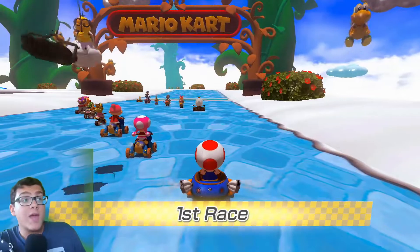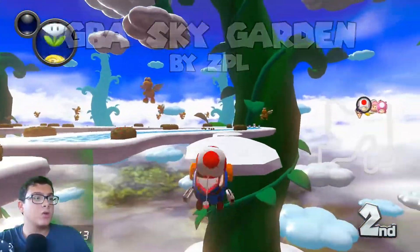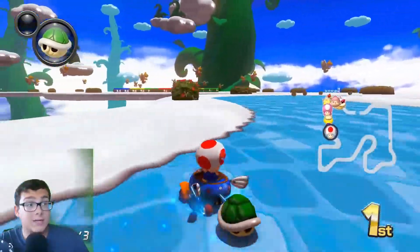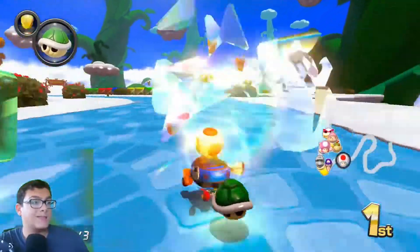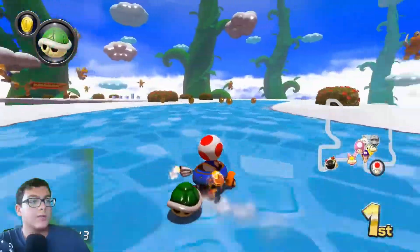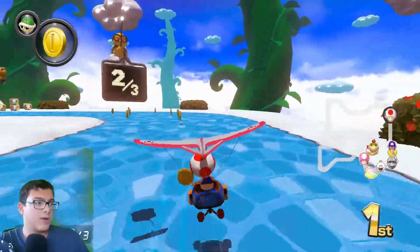First up we have GBA Sky Garden by ZPL. You may be thinking this course is already in Mario Kart 8 Deluxe's DLC — well, this is supposed to be true to the original. You can already see this is a lot more flat than the DLC version, and the layout is actually like the one from Mario Kart Super Circuit. The DLC version uses the Tour layout, which is very different from the original GBA version. Visually it looks really nice, though I do wish they kept the blue tiling from the base game. The custom banner looks nice, even though it has no collision.